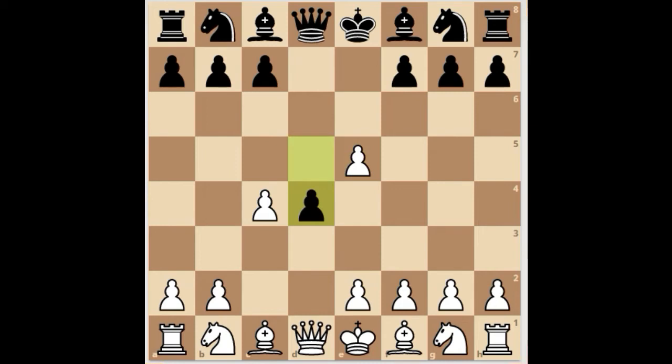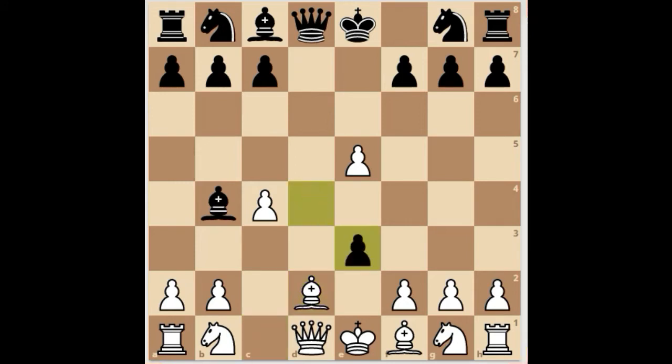Play then continues with e3, bishop b4 check, and white defends the check with their bishop. Even though black's bishop is hanging, black ignores that and plays dxe3, and white will fall into this trap if they take on b4.